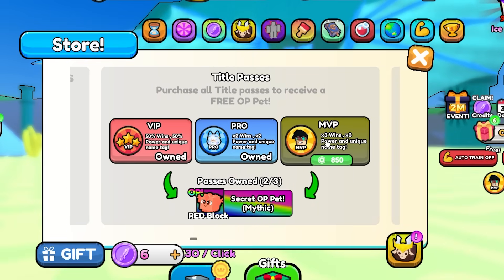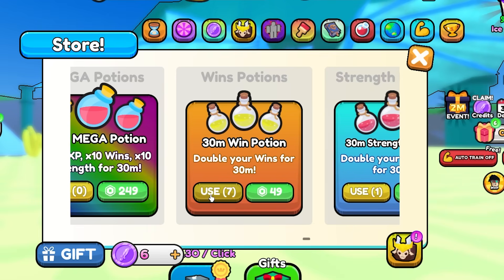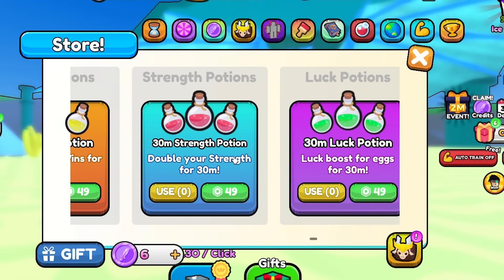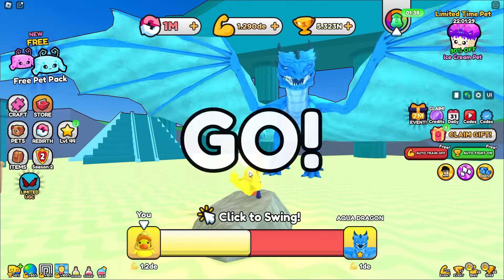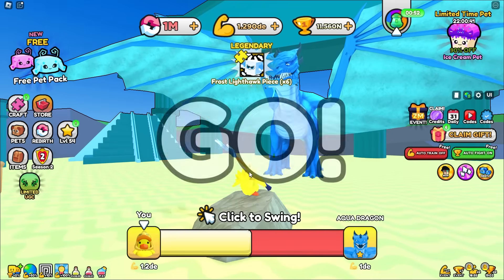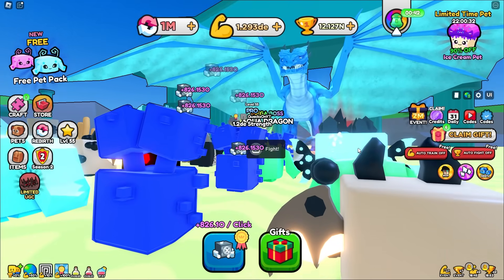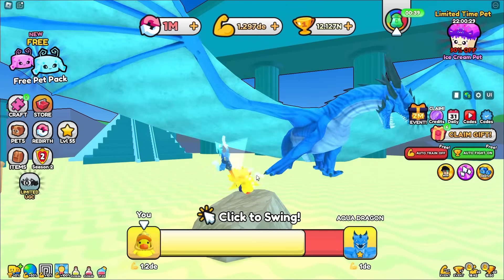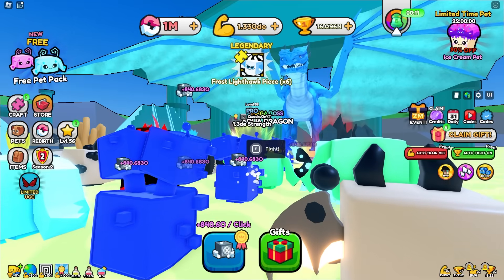We also got the pro title pass and there's a 3x power option for 350 Robux. There's also something where it doubled all potions - instead of a 30-minute potion you get a one-hour potion, which is helpful because I'm going to use a lot of potions. We're getting a ton of XP right now - we might actually be able to hit level 60 to super rebirth again. Super rebirthing is the cheapest and easiest way to cheese up a bunch of extra progress.